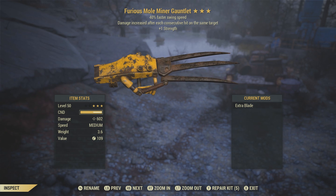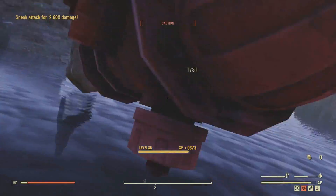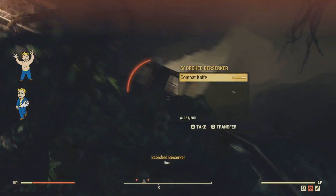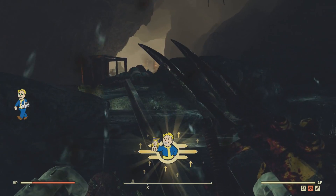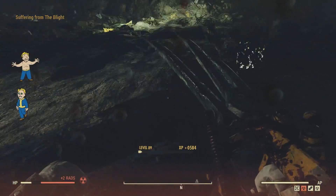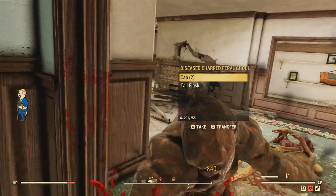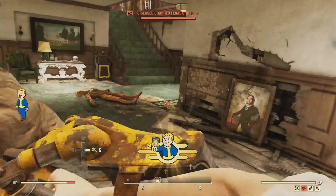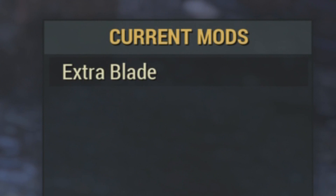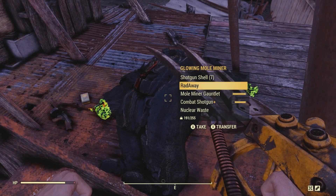We'll be starting this off with the Furious Mole Miner gauntlet. If you don't know what the Furious effect does, it makes it so damage is increased after each consecutive hit on the same target. Combined with the 40% faster swing speed that is on this gauntlet, this makes one deadly combination because your damage continues to increase after each consecutive hit. That plus-one strength also increases your melee damage. This footage is with no food or aid buffs, and this thing can be a monster. Modify it with the extra blade mod for more damage, which you get by dismantling Mole Miner gauntlets.